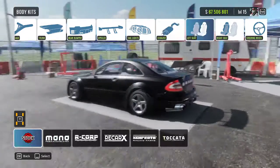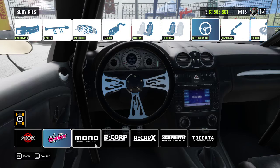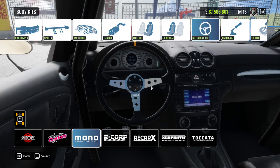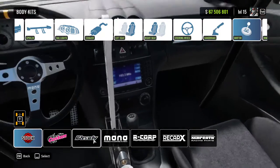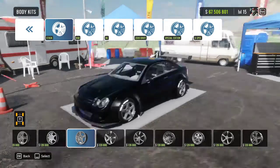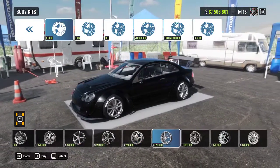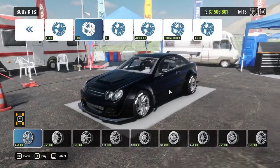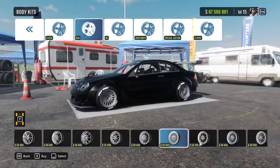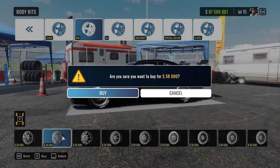For the seats, you already know we're going with Recarx bucket seats. For the steering wheel, we've got Custom, Mono, Recorp, Recaro, Suprath, and Toccata — I'm going to go with Mono because it just looks the best to me. For handbrake and shifter, going with I-Ready. For tires, we already know what we're going with. For rims, we'll go through these — I don't really like the stock ones, and I personally like these the best, so we're going to go with these.